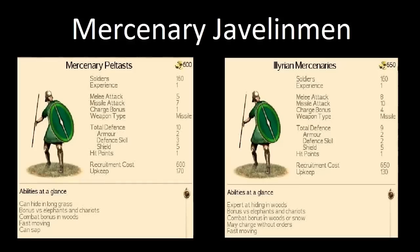First, we're going to look at some of the javelin units, and there are two in particular I want to compare: the Illyrian Mercenaries and the Mercenary Peltasts. You can see that the Mercenary Peltasts are cheaper by about 150 denarii. Even though they have an experience bonus, they're not as good in melee attack, not as good in missile attack, and only slightly better in defence. So I would go for Illyrian Mercenaries just based on the actual stats. Same amount of soldiers in each unit.